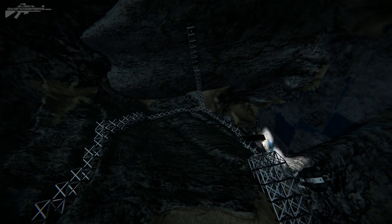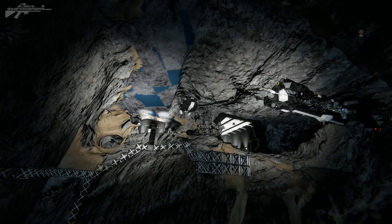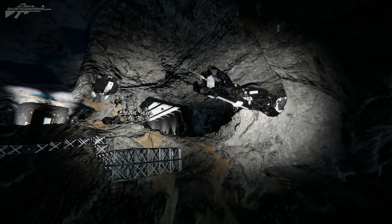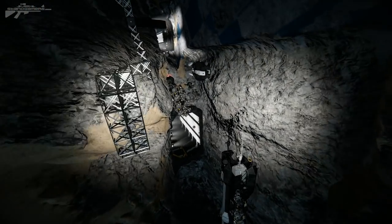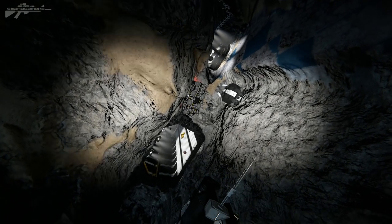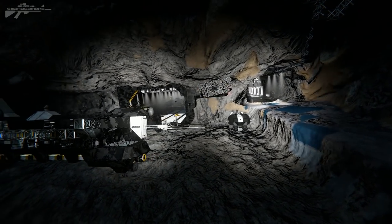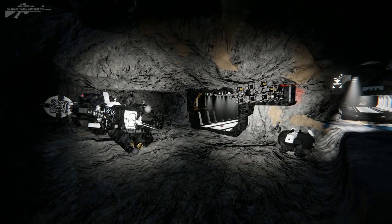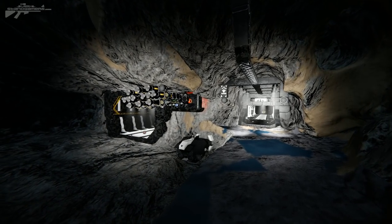First up we're taking a look at one of the outposts tucked in here. This video might be a little bit dark so I'm going to use my spectator lights as much as possible. Each player is on his own individual plane — there is no up, there is no down, there is just wherever the hell you want to be.